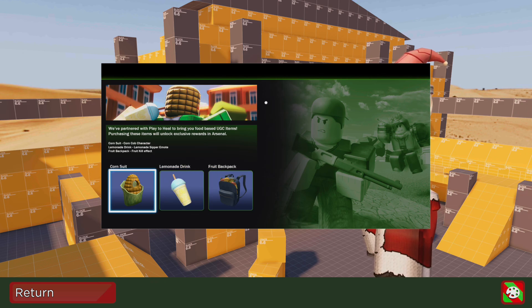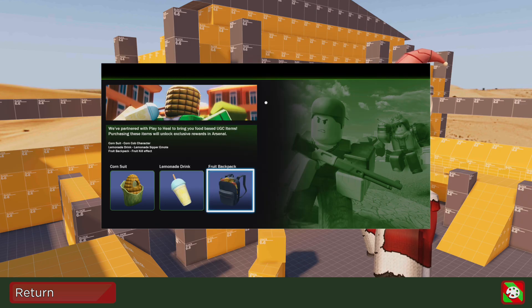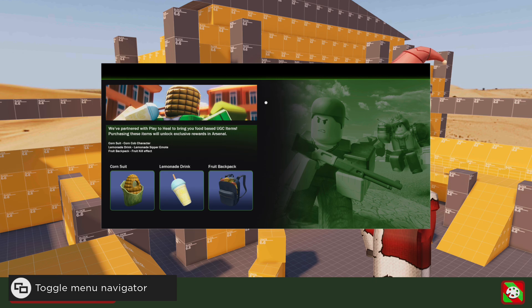The first avatar item is the corn suit, and it gives you the corncob skin in Arsenal. The second avatar item is the lemonade drink, and it gives you the lemonade sippy emote. The last avatar item is the fruit backpack, and it gives you the fruit punch kill effect in Arsenal. Now I'm going to be showcasing the items.